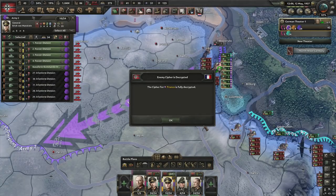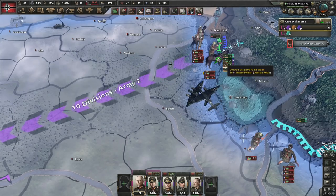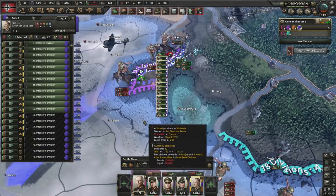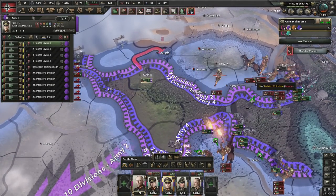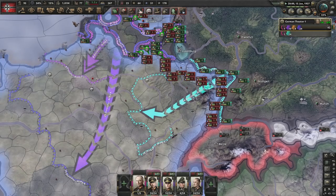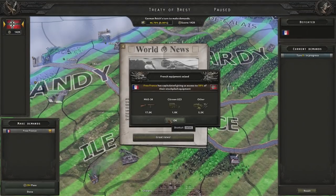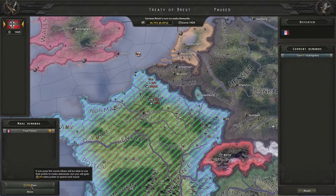Did somebody say something about a cipher for France? Once we push through, I'll activate the cipher and use it as an excuse to push through the area. We're through — time to activate the cipher. This should give us an edge on the main front. The tanks are going a little bit wild and in trouble, which typically means we can start pushing down on the Maginot. Free France has capitulated — basically rushing straight for Paris will do that.